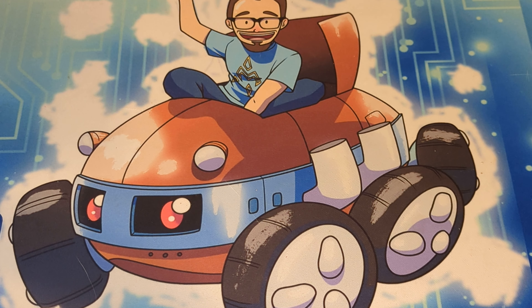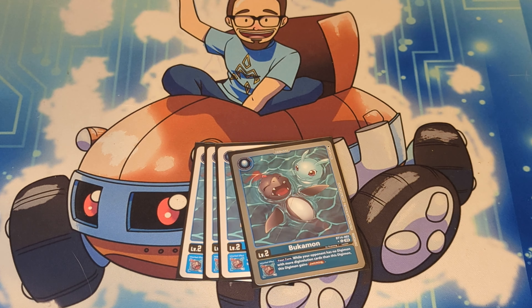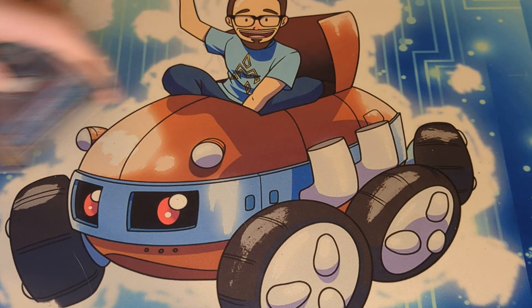If you guys like this kind of content, make sure you like and subscribe. Without further ado, we'll go ahead and start with the Digitama. We got four copies of the new Bukamon from BT14. This card gives us jamming if your opponent doesn't have a Digimon with more sources than us — including if they have no Digimon in play — which means cards like your Gomamon and your Floodgates can actually live security checks. That's really nice because you can apply pressure with Floodgates and still keep them as Floodgates.